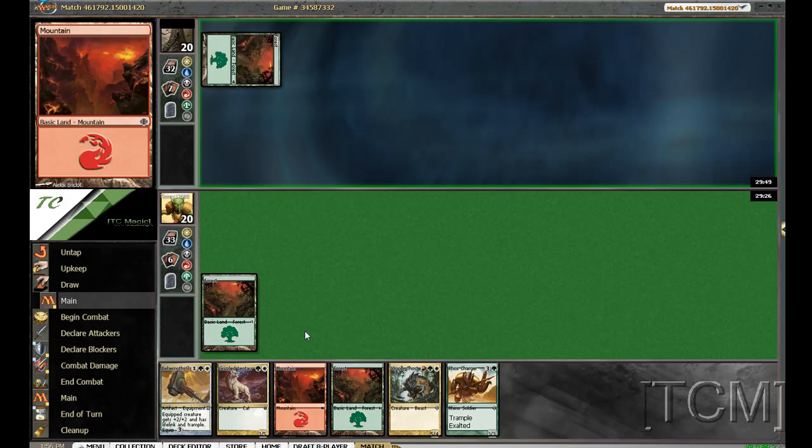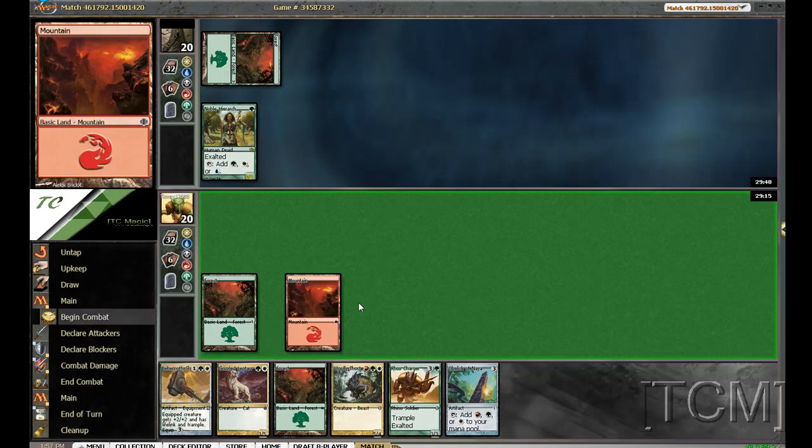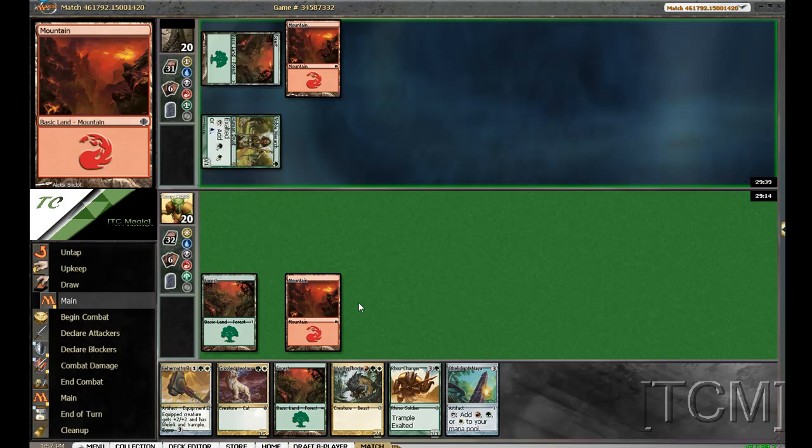Turn 2, Grizzled Leotau. Turn 3, Wally Thoktar. Dang. We'll go mountain and pass the turn. That would have been awesome, because swinging for 6 on turn 4 is pretty good.